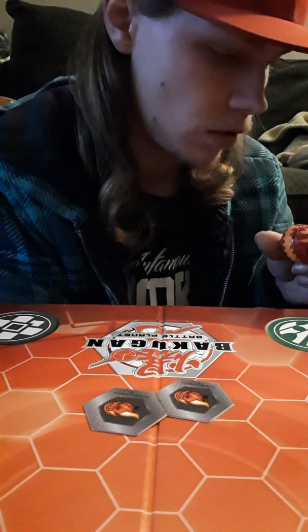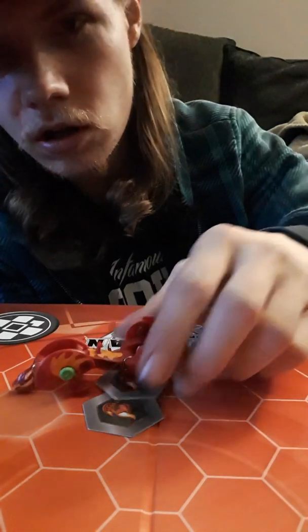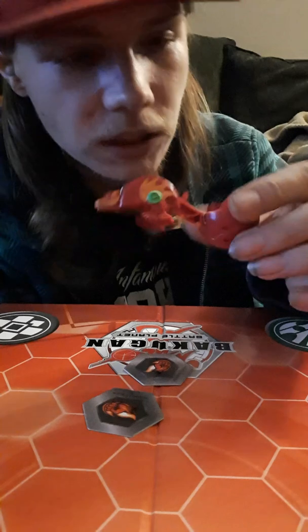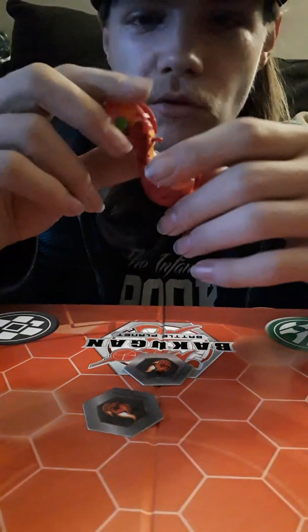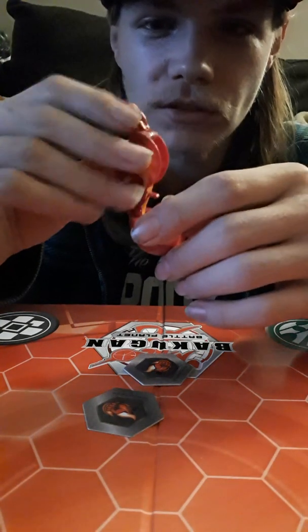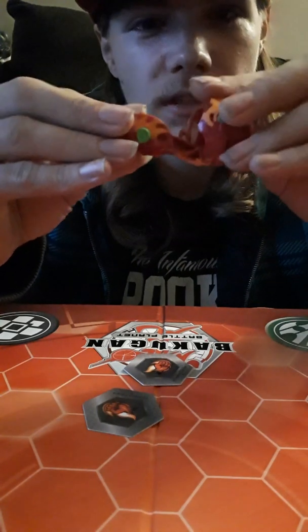Just trying to find the arrows — I know all Bakugan are going to have two. Found it: one, two, three. This is Pyrus Core Phaedrus, which actually looks more like the anime Phaedrus honestly, but it looks really dope. I like the core one a lot actually. I like the ultra one too if I'm being really honest. But yeah, I'm going to close them up.